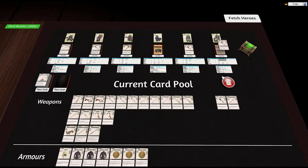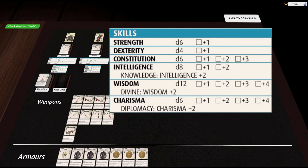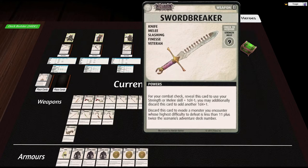Give her a mace, give him a mace, her a mace, and give him a mace. He gets the staff. She gets the swordbreaker. I didn't really like the swordbreaker, but I still think that evade is actually kind of cool — discard this card to evade a monster whose highest difficulty defeat is less than 11 plus twice the scenario's adventure deck number. I want to keep this card since it's a veteran card we can't easily replace. She's rolling with a horrible d6 for strength, so this is only giving her a d6 plus a d4 minus 1 — no good for actually attacking anything.